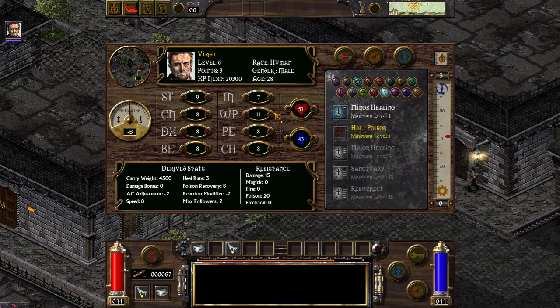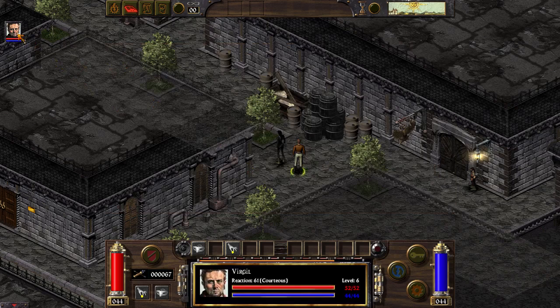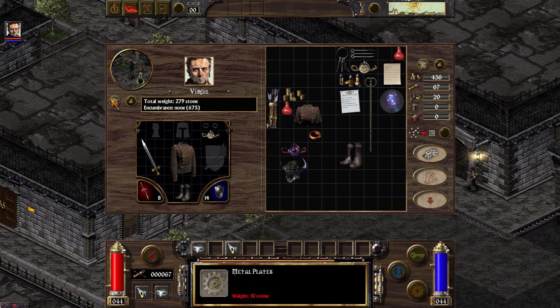For example, here I would like my character to lean into Major Heal for all his skill points. And we have it. Now Virgil knows Major Heal before he knows anything else.